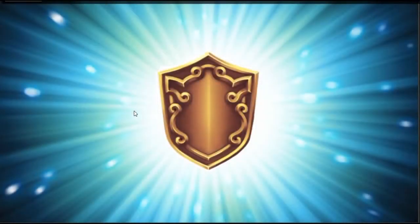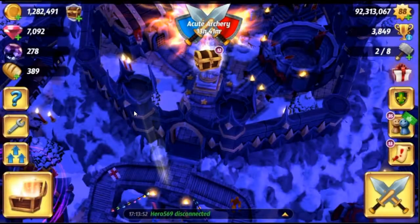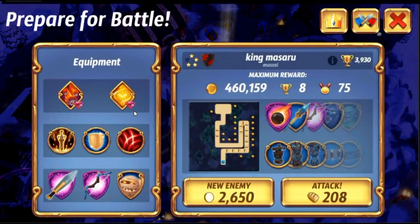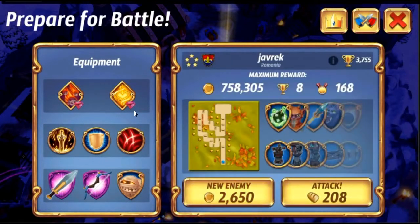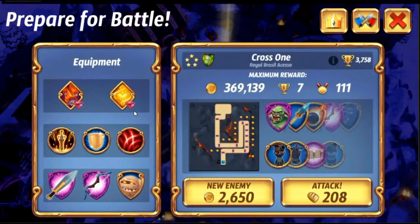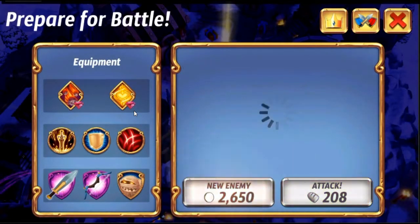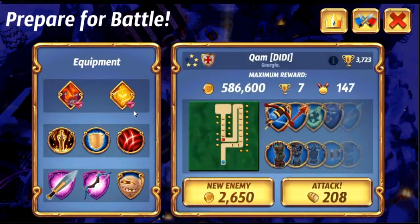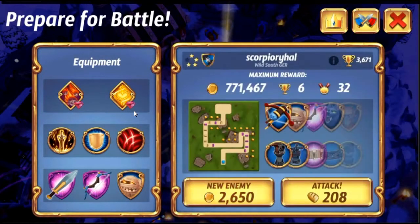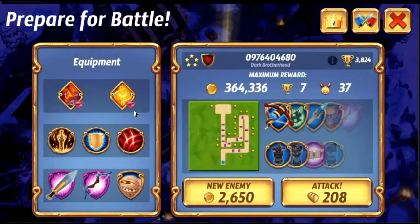We're at 3,849 right now. I'm just gonna look for metals here — trying to find a base that's got a lot of metals, which means it's a hard base to beat. Look at all that loot — 600k, 700k, 500k — we just passed up so much loot.